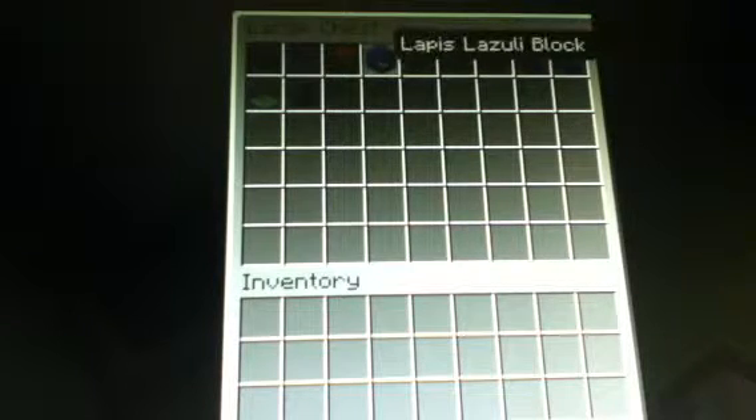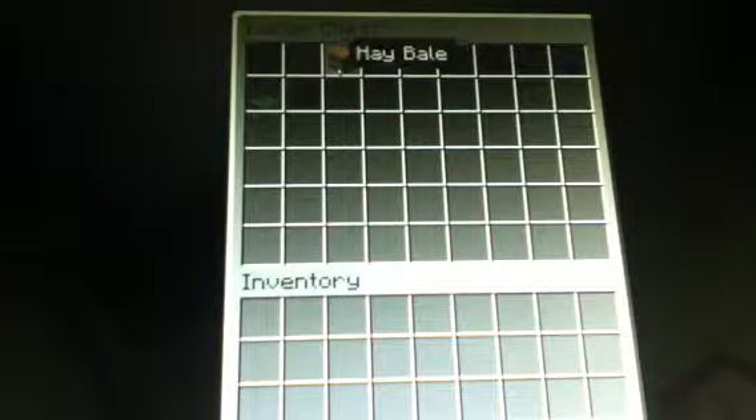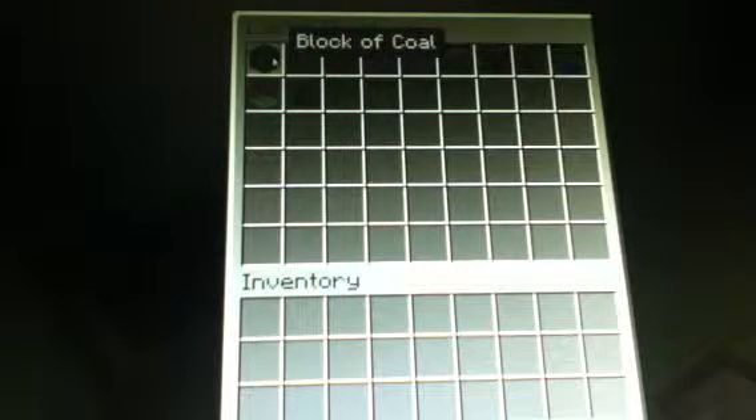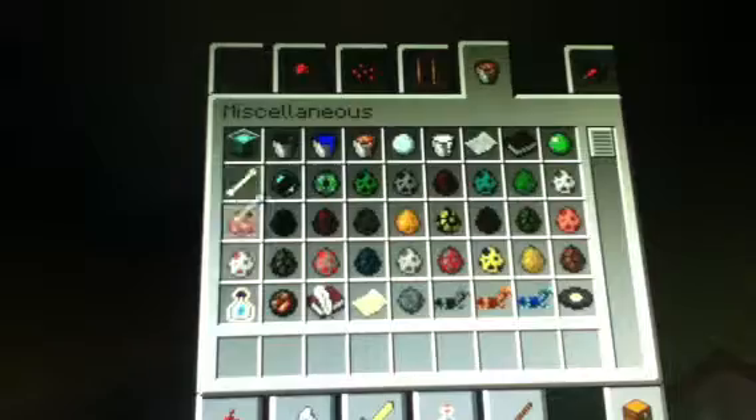They just added a new texture pack for charcoal. They added carpet, stained clay, and lapis lazuli blocks have a new texture. Hay bales are new, as are hardened clay and block of coal. A block of coal can smelt over 64 items I think.